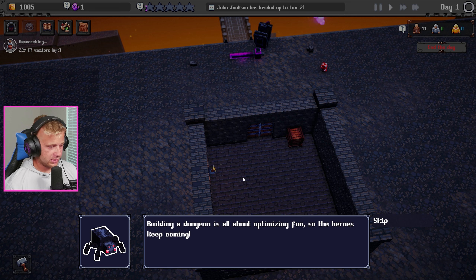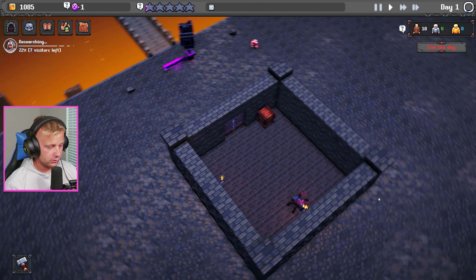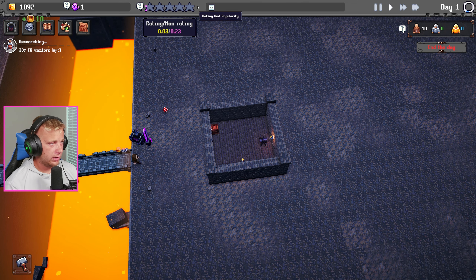They pay to come in here. He actually took down Mr. Spooderman, but see how happy the adventurer got. Building a dungeon is all about optimizing fun so heroes keep coming — make sure to strike a good balance between keeping them happy and annoying them with cheeky traps. I guess he just keeps spawning and here's our rating.